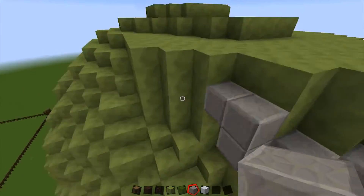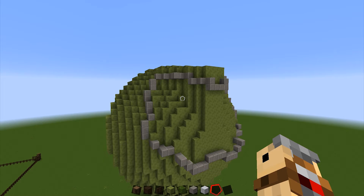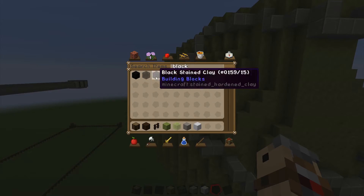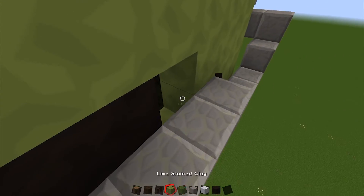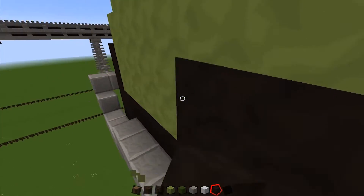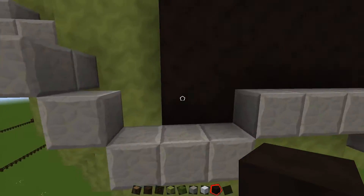I've pretty much completed the framework for where I'm going to create the visor. But when I looked at the image compared to what I made in Minecraft, it looks a bit squished — it should be wider. I end up going back and destroying some blocks because the visor is too small. I need to build onto the actual sphere, not break it. I use stained clay to make it seem more hollow and open, then delete those and replace them with the same green blocks.